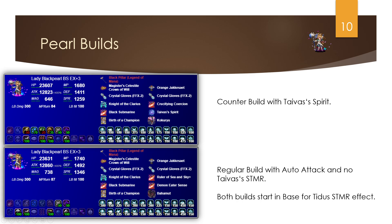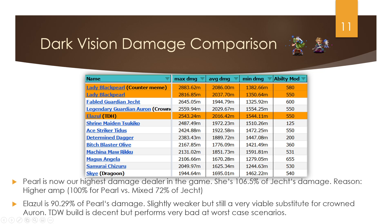For Pearl's builds, the top one is for the counter build using Typhus Spirit. If you're not using counters and just using normal auto attack, you can skip Typhus Spirit since there isn't room for it in a five-turn rotation. Both builds assume you start in base form for Typhus's STMR, since that still applies even in base form — which is neat. She reaches very high attack amounts, and that translates into damage, making Pearl 106.5% of Jack's damage.